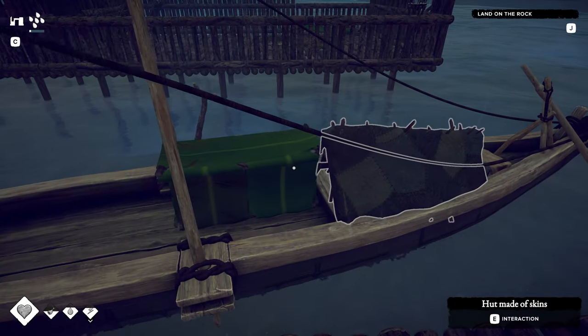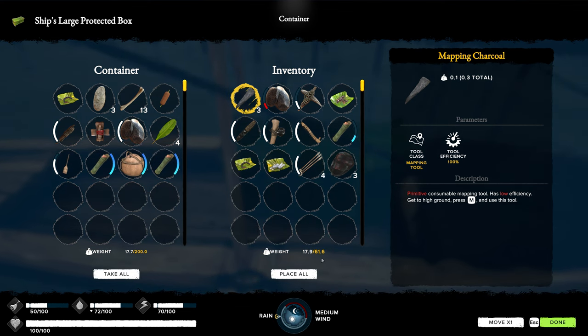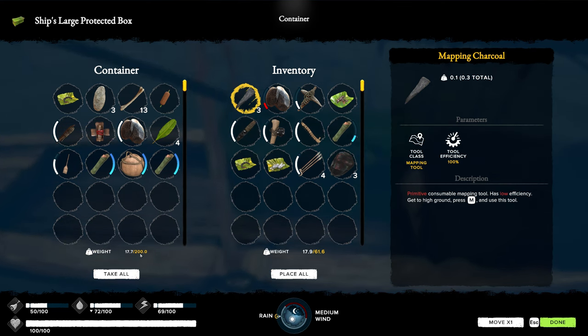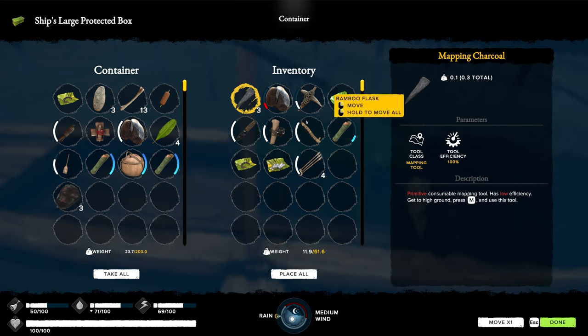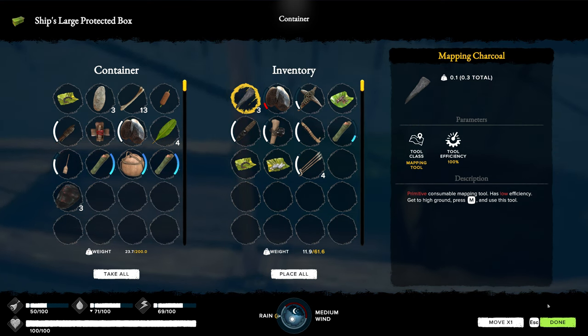Storage is at 200 - that has not gone up, it was 200 last time. I wanted to leave these in here so we have them for later. Our flint is getting kind of low - we need to look for some flint up on the mountain when we head there.